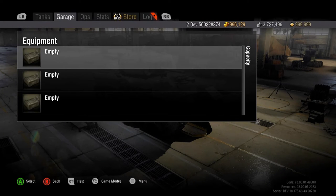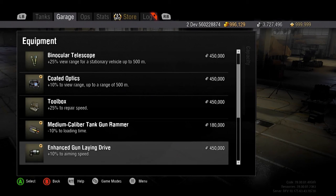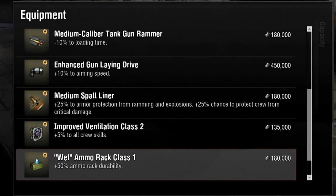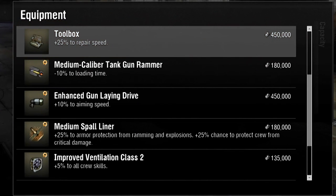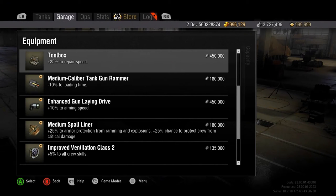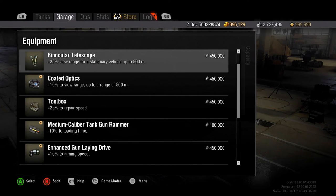If you can't decide which equipment loadouts best suit your playstyle, there are a few choices that are universally beneficial. The wet ammo rack helps protect your ammo stockpile from damage, and the toolbox increases your repair speed for any damaged modules. Both pieces of equipment are good to consider adding to your loadout, regardless of class.